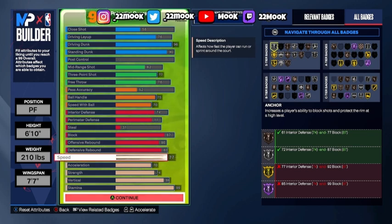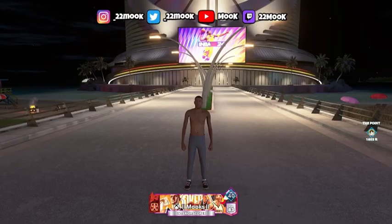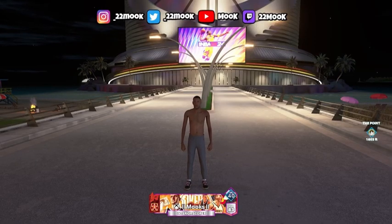For the physicals, I went 77 speed so we can be quick on the court, 70 acceleration, 74 strength, 86 vertical — that's gonna help me out with my rebounding and dunking — and then I went 99 stamina. Yeah, that's it for me. I got a lot of content on the way, I'll see y'all in the next one.